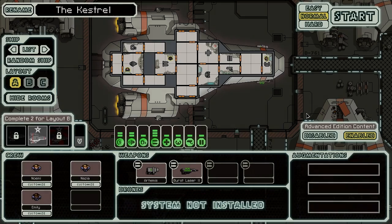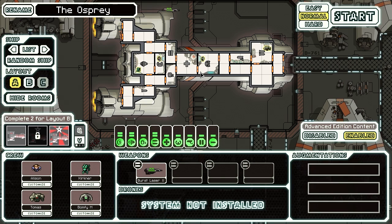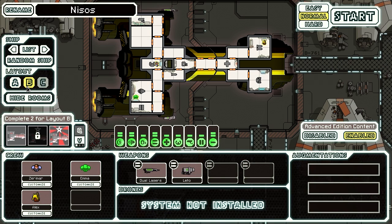Hey guys, welcome to FTL Advanced Edition. We are going to start and do something real — let's go with this one. I want to type C. And I'm not going to be winning anytime real soon, apparently. So I'm not even going to rename anything. Let's click start.